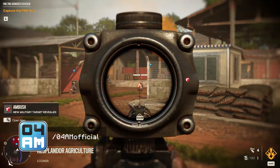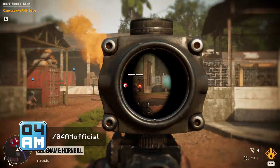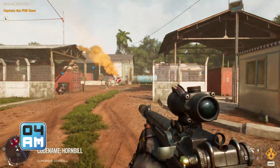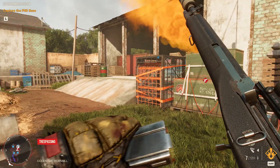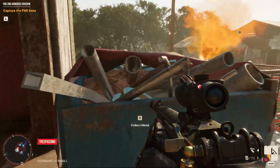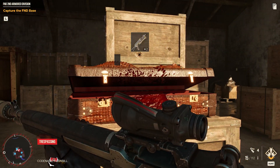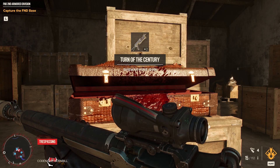Hey, what's up guys? This is 4yamiga and I'm back with a new Far Cry 6 video. I just got my hands on another unique weapon called Turn of the Century. This is a pretty awesome SMG, a golden looking one, also pretty nice, which is quite useful for early and mid game as it will allow you to take down enemies a lot easier and the reload speed is also faster.